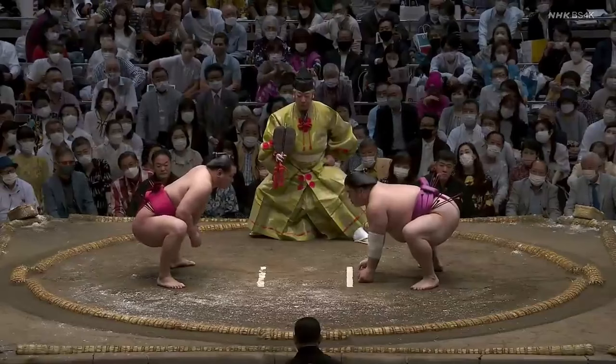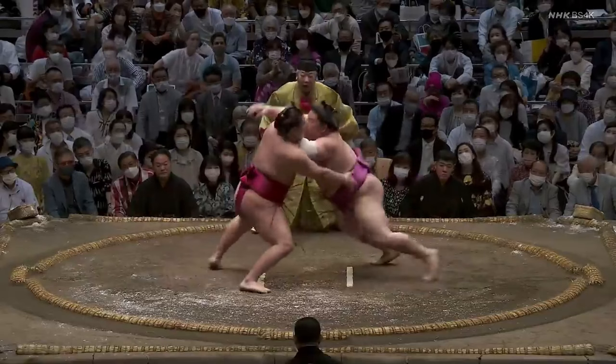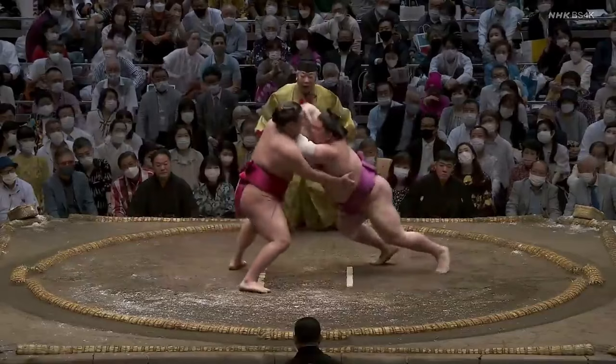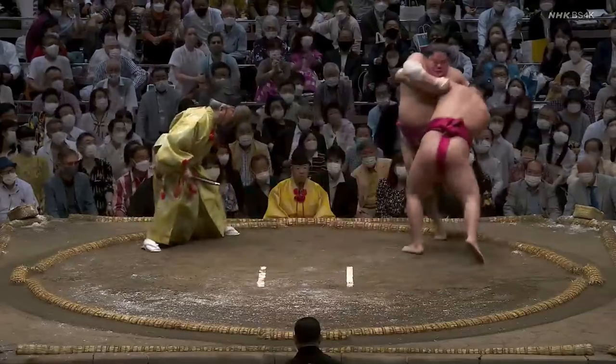Daesho comes in with the double forearms. I haven't done a detailed study of his tachiai tendencies, but at the very least, this is not an opening designed to start a pushing attack. Hoshoryu absorbs the forearm clunk and immediately reaches around for the belt. Daesho looks extremely cognizant of Hoshoryu's desire to get that belt and rather than attacking, gets his feet and hips back immediately to evade the grab. Hoshoryu presses forward, Daesho gets his forearms back up, but his center of gravity is high and he's not the best at standing his ground against pressure, so back to the rope he goes. His left hand comes down and he tries pulling on Hoshoryu's right arm while pushing on the other side, but Hoshoryu's strong enough that his left hand around the upper back keeps Daesho moving and sends him out first.